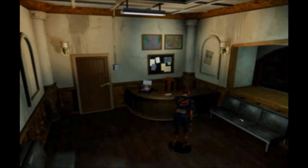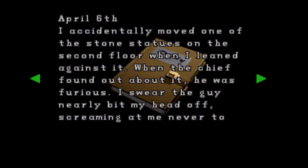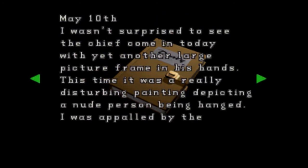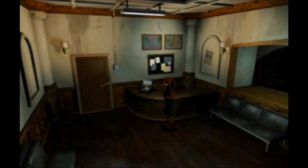We're going to be using this handgun for quite a bit of the game. We've got some stuff to dump here and, importantly, we've got a lighter. Secretary Diary A. April 6th: I accidentally moved one of the stone statues on the second floor when I leaned against it. When the chief found out, he was furious — the guy nearly bit my head off, screaming at me never to touch the statue again. April 7th: I heard all the art pieces from the chief's collection are rare irons literally worth hundreds of thousands of dollars. I don't know — what is the bigger mystery, where he finds those tacky things, or where he's getting the money to pay for them? May 10th: the chief came in with yet another large picture frame — a really disturbing painting depicting a nude person being hanged. We've all got those weird bosses that like weird art.